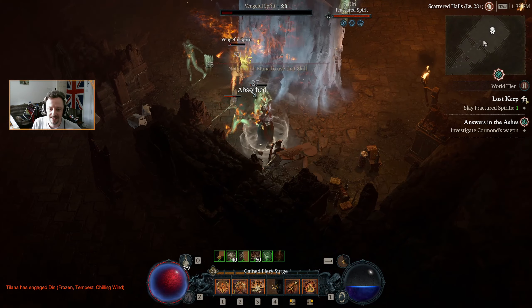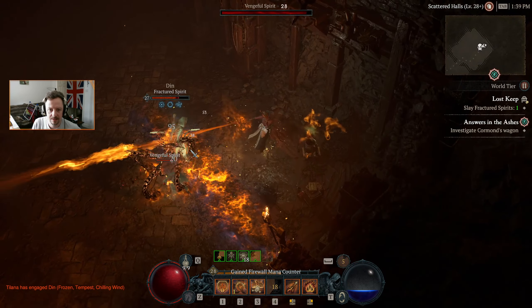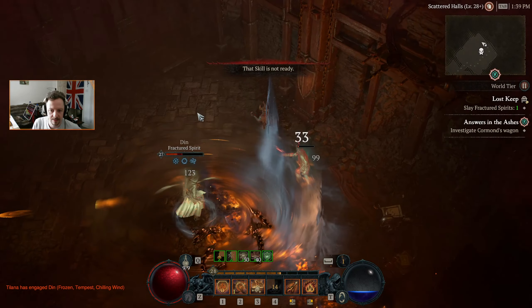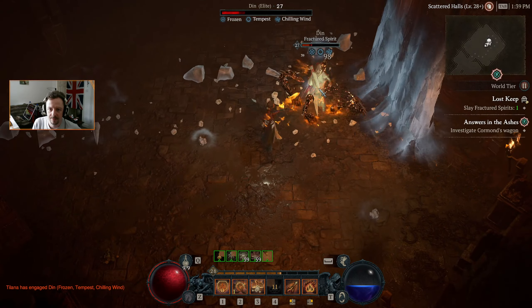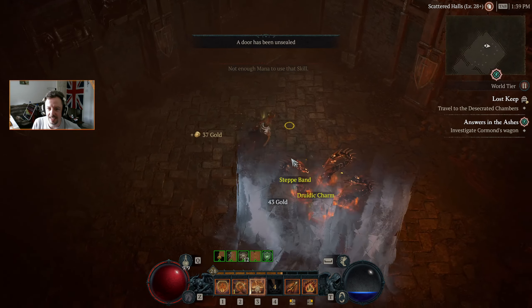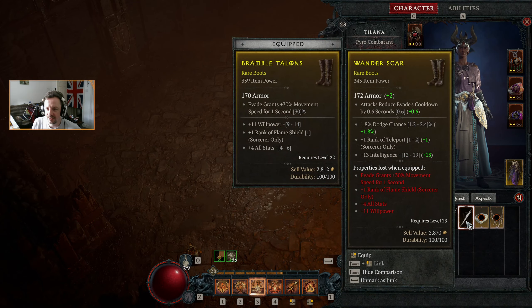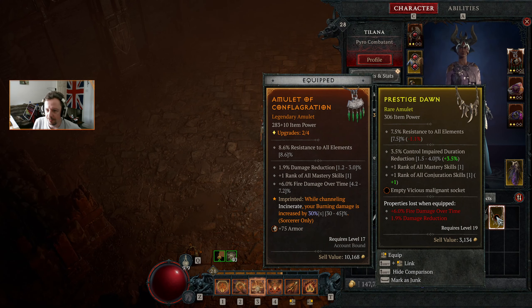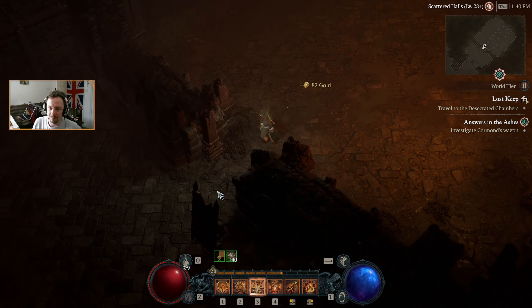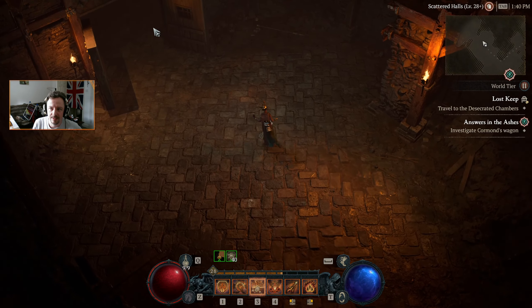We can't go through there until we've killed that remaining spirit. I honestly thought we would get him before he had a chance to attack. Down you go. Okay, the door has been unsealed — let's grab these bits. There's more damage on this staff but we'd have to specifically change over to it. This actually gives us plus one to two separate things, so it's got potential — maybe later on if we find a higher level one.